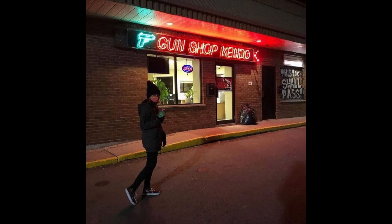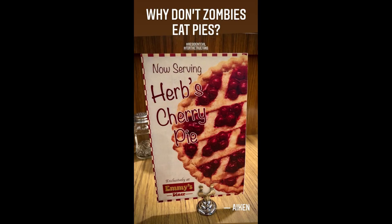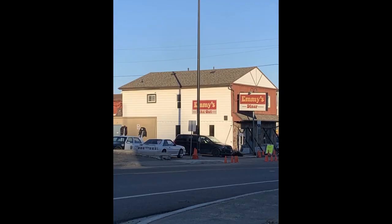Next up, we have a couple shots from outside of Kendo's Gun Shop. We just have the neon sign and you can kinda see inside it, but the interior's probably not shot in the same building as this exterior shot. At the very least, we know that Kendo's gun shop is gonna be in the movie. Now, here are some interesting shots of a place called Emi's Diner. Obviously this isn't a place in the games, but I'm sure there's a reason for them to have a diner. The picture of the cherry pie I'm assuming is referencing herbs, as in the healing items. If I had to take a guess, I'd say this location is not gonna have a big part in the movie — maybe it's an introductory scene with some side characters and a zombie outbreak. As of right now, this place is kind of a mystery to me.